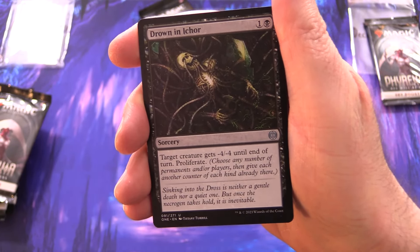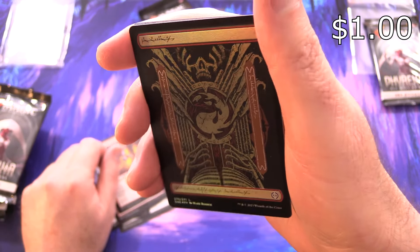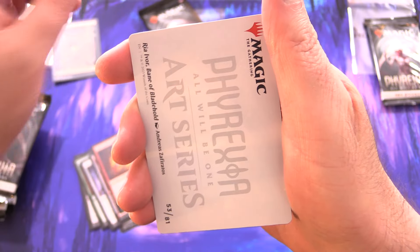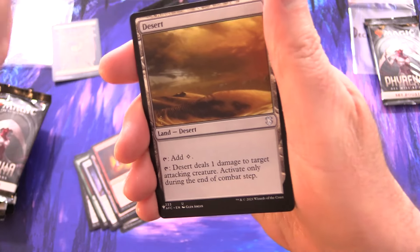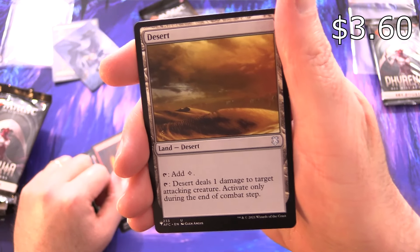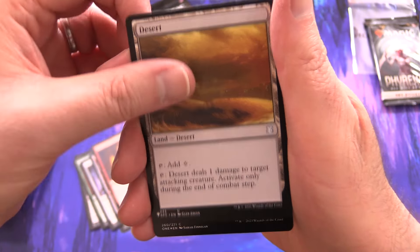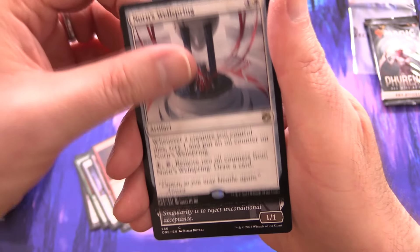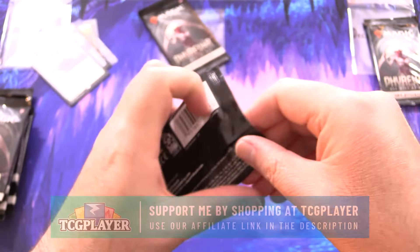Starting off with Drown in Icor, Nimraiser Paladin, Chittering Skittling, Latticeblade Mantis, Mirren Bardish, Barbed Badafist, Bladegraft Aspirant, and a foil Phyrexian Mountain. We've got a Ria Ivor, Bane of Bladehold for the art card — one of the Phyrexians. From the list, we have a Desert. One in four set boosters have list cards. Foil Surgical Bay and Norn's Wellspring for the rare.